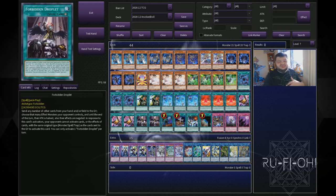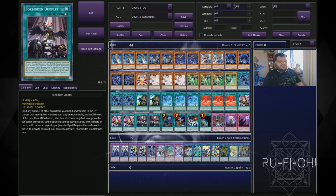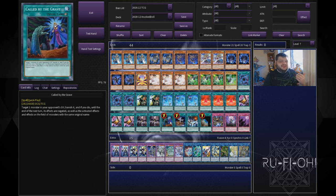We have double copies of Droplets — you could quite easily make this three, or cut it for Infinite Impermanence if you don't have access to it. The utility on this is absolutely bonkers; I'll let you play with it and see. I felt two was enough, though — there are games where it doesn't offer any benefit and you can side it out easily. But for most games, this covers your bases. One copy of Called by the Grave — still absolutely insane and really powerful. It should be at three in my opinion, but Konami's going to do what Konami's going to do. Don't be deterred by the fact that it's a one-of; it's a power spell, so take full advantage of it.